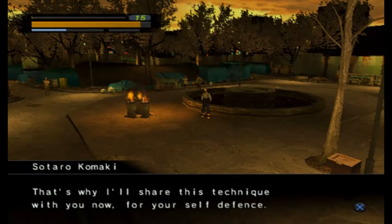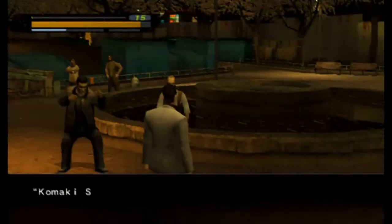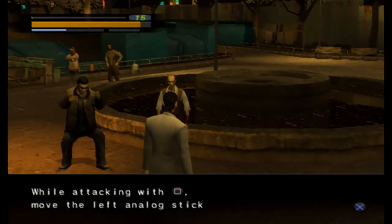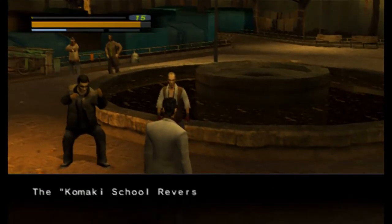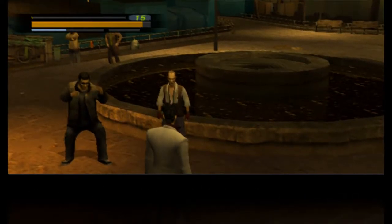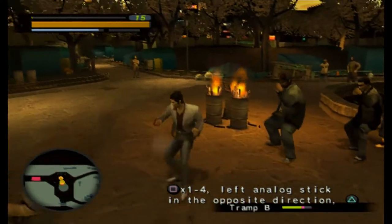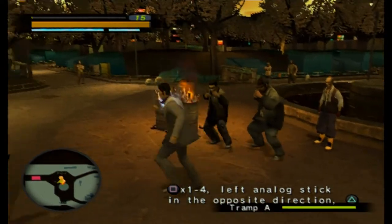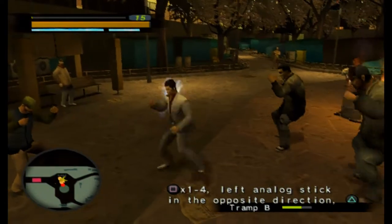So this time we will be learning the Komaki's School Reverse Strike. We start off with a regular combo string with the square button — one to four hits — and then, as the instruction on the screen says, we press the analog stick in the opposite direction and hit the triangle button, and we will attack the people behind us.